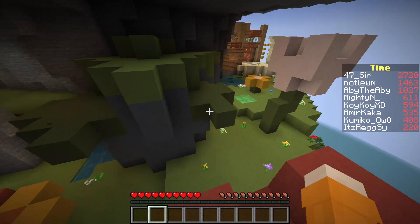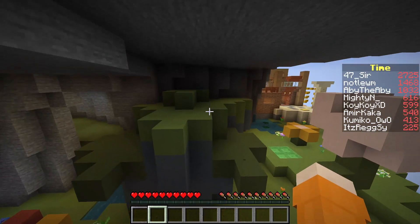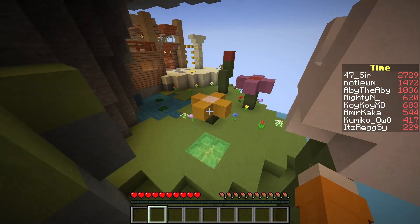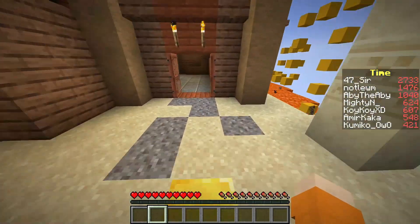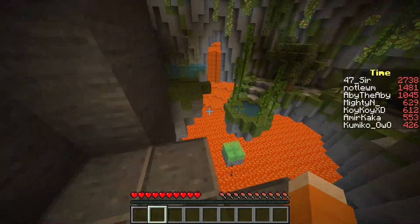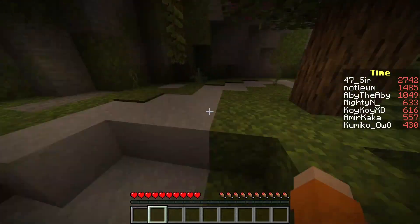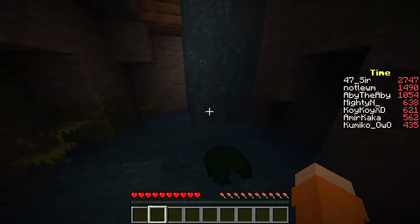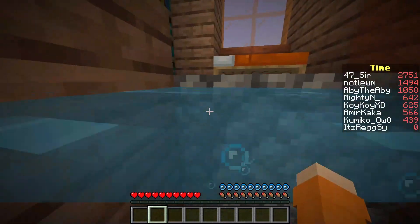Did we get a checkpoint after that Crimson Forest part? Because if it is, that was a long level. This is a skip — no it isn't, I can jump there but it doesn't get me anywhere. Maybe it's one of the easter eggs, because I believe the map description said there are 10 easter eggs, and I didn't find any of them in my first run. Maybe we can find some in this run.